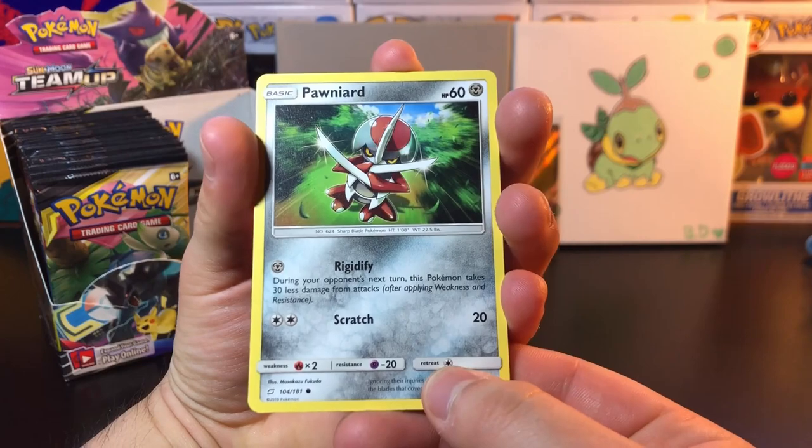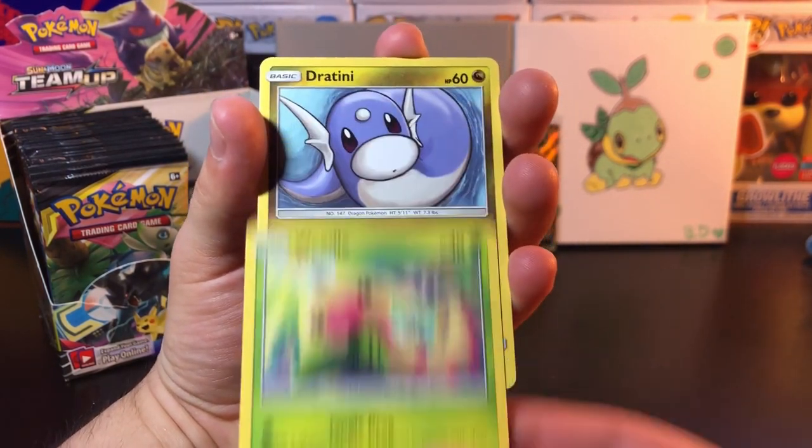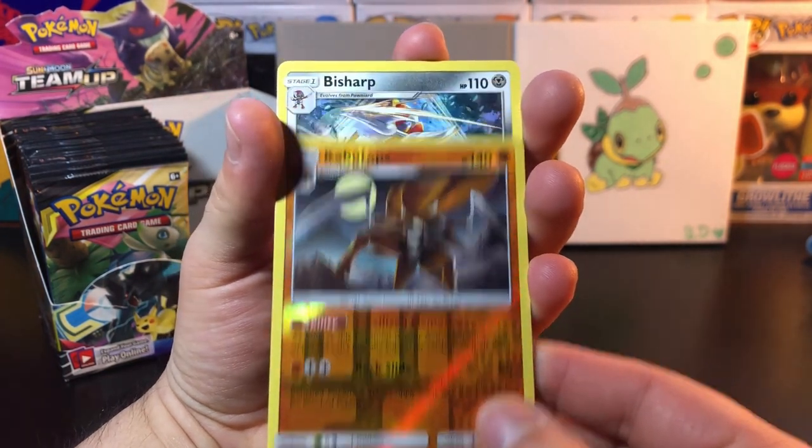Starting off with this second pack, we got Pawn Yard, we got Staryou, got Honedge, got Weedle, we got Dratini, Kabutops — rare — okay, and we got Bishar.